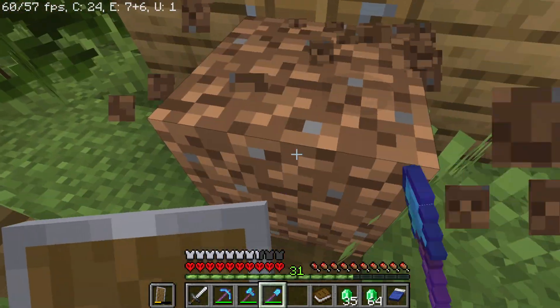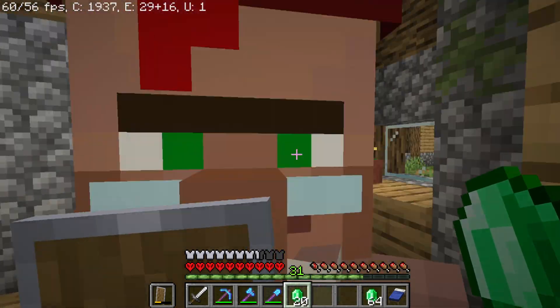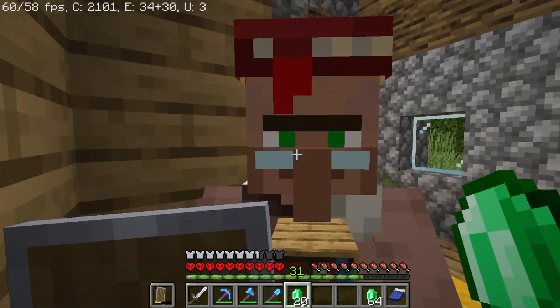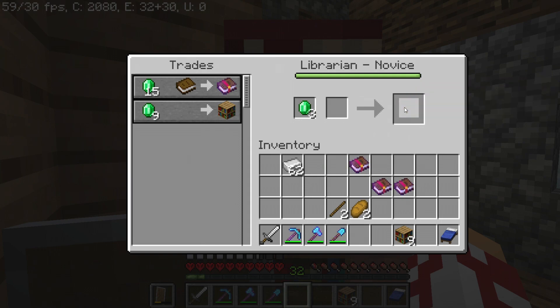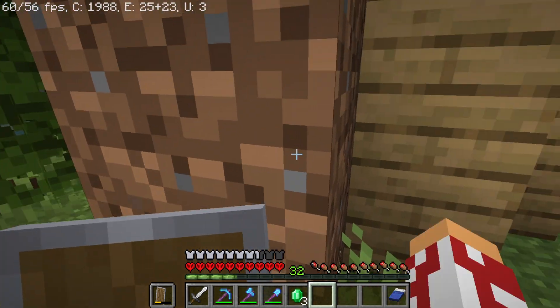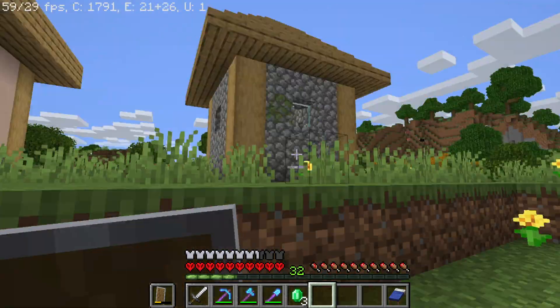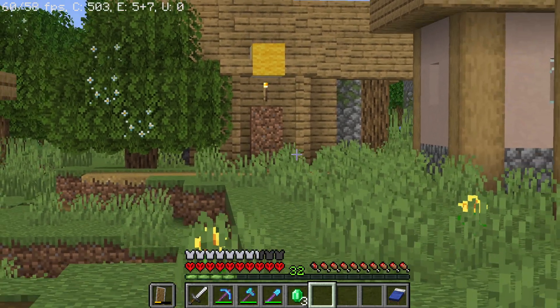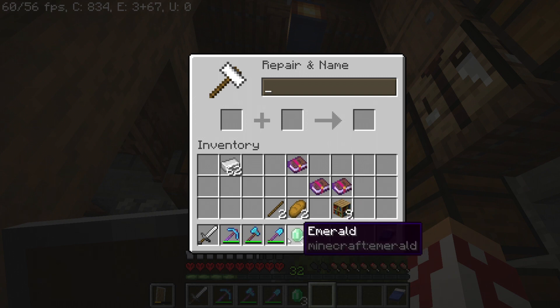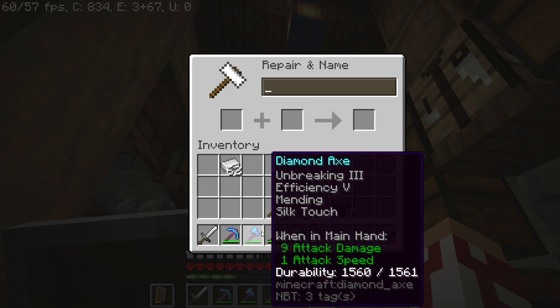This guy doesn't like to get out, he likes to stay. This is a good Silk Touch villager - you want to trade some bookshelves? Let's get you some - there you go, we got nine bookshelves. Oh no, I need that for the enchantment table later. Don't become a bad villager! Okay, let's put on Mending, then Unbreaking in front, then Silk Touch, and then Mending. There we go - god axe: Unbreaking 3, Efficiency 5, Mending, and Silk Touch!